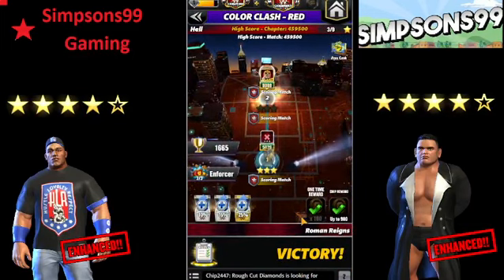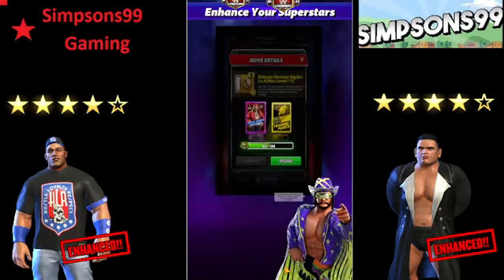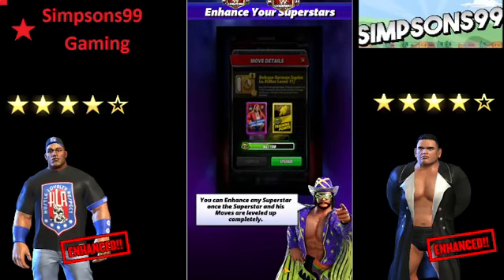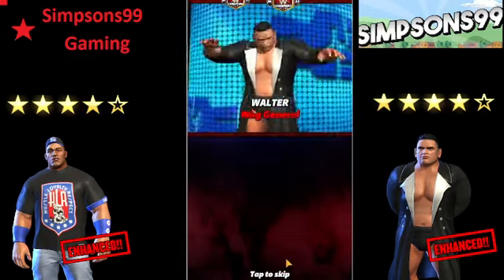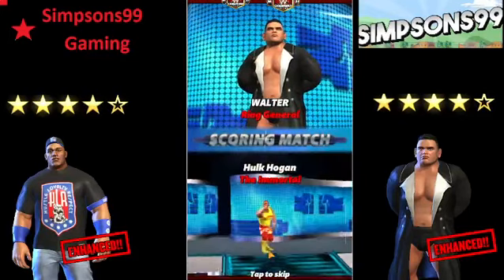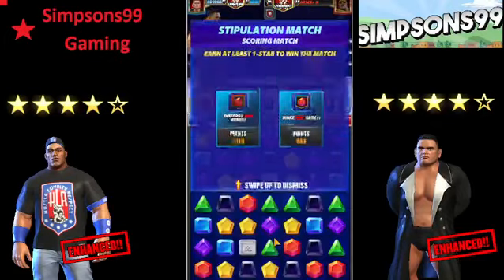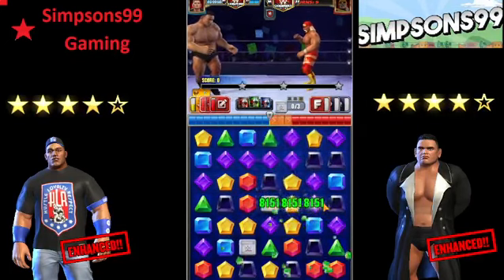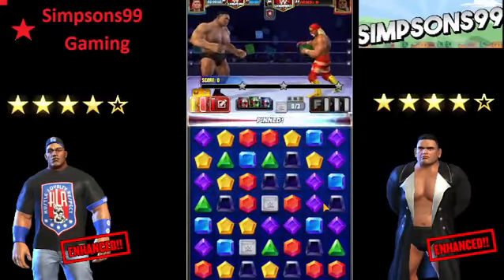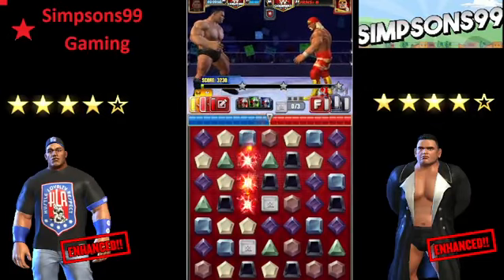It's pretty much the same thing over and over, but you get the idea. Hopefully we can get a red match on turn one — didn't happen last time. Let's go, Walter. We're up against the immortal Hulk Hogan. He is going to be stealing our red and yellow. We got red right off the jump, but we got yellow too. So everything's ready on turn two.